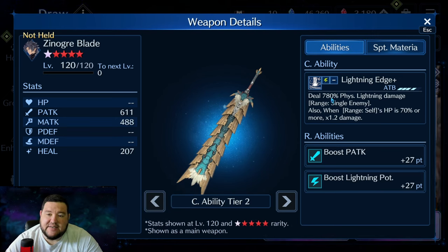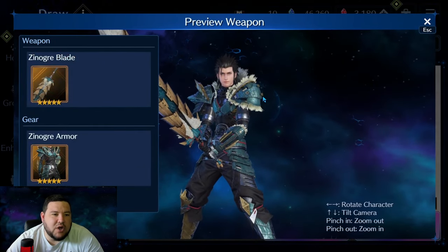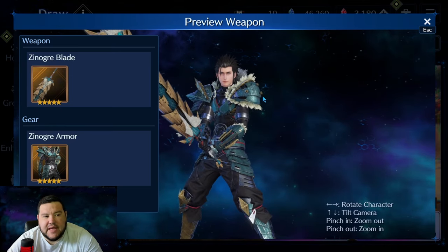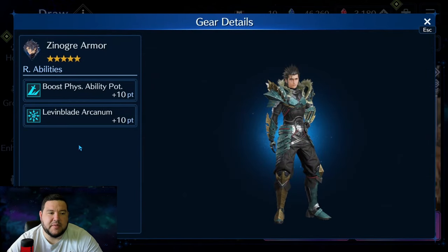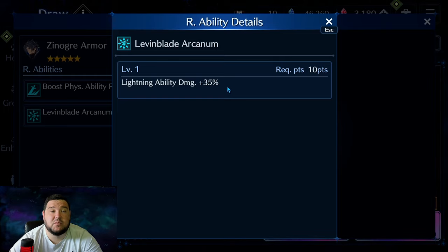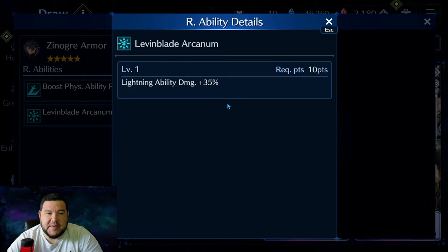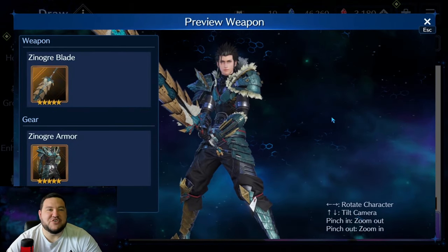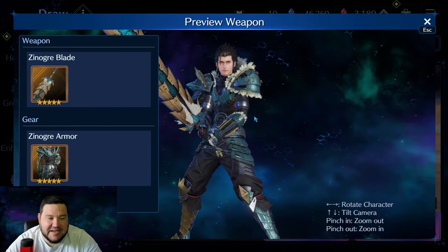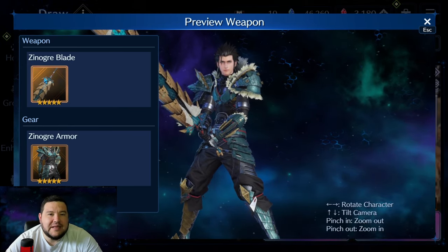It's a fine weapon, and we don't really have a lot of single-target lightning damage, so that is something to consider — especially if you don't have Cloud with Murasame Battlegarb. Then this is probably something I would be pulling for. Leavenblade Arcanon is only the second character to get this armor — the first was Cloud when the game was first introduced. Lightning Ability Damage plus 35% and Physical Ability Potency plus 10. This armor slaps, and if you need lightning damage, Zack is your guy on this banner. You will need the weapon as well, because I was looking through my weapons for Zack and don't see anything else that really covers that.